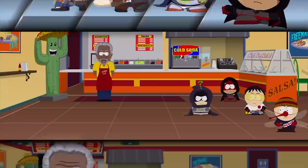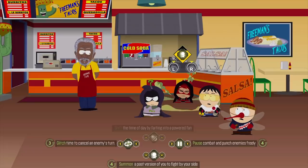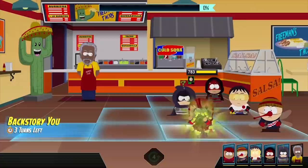Be sure to make another one of your powers a repositioning attack or a way to redirect damage. Once the fight starts, use the Summon Time Fart as soon as possible. This not only interrupts Morgan Freeman's turn, but also calls in a younger version of yourself with all the same powers you have.